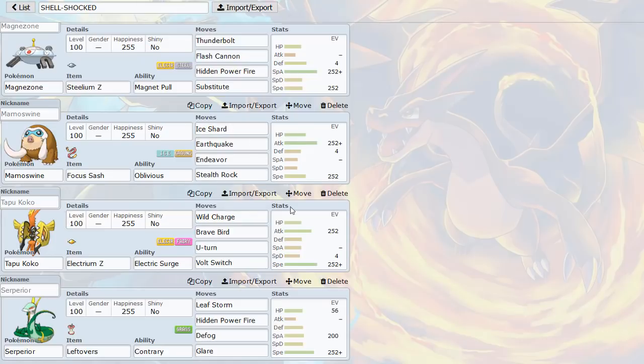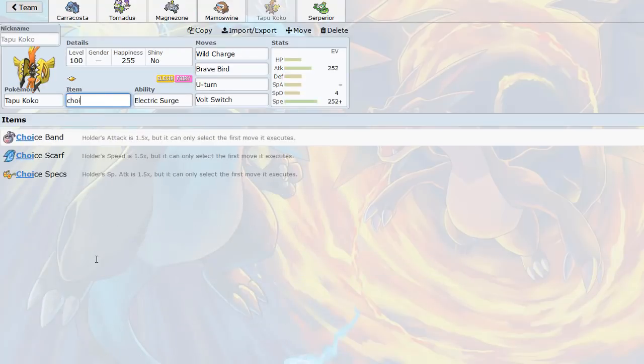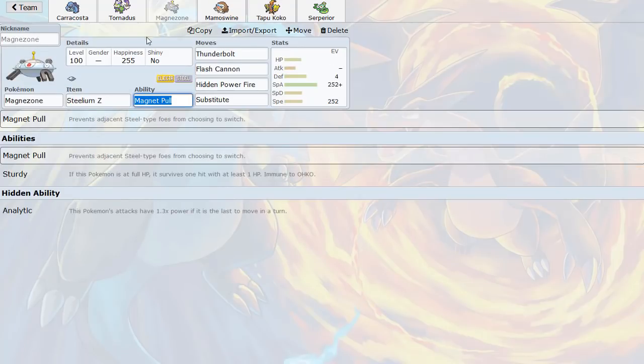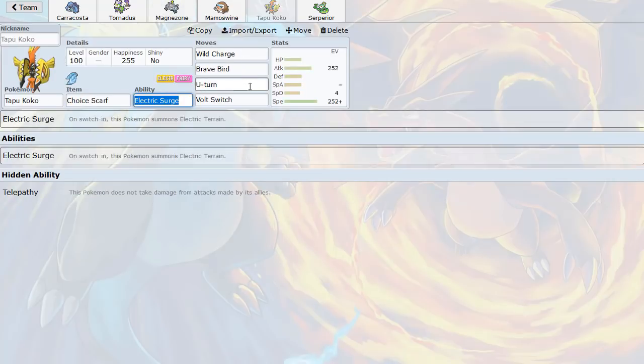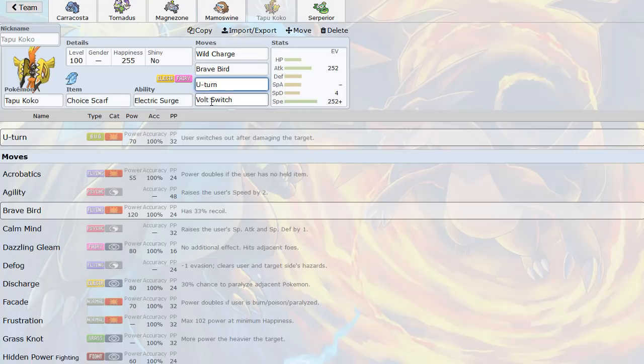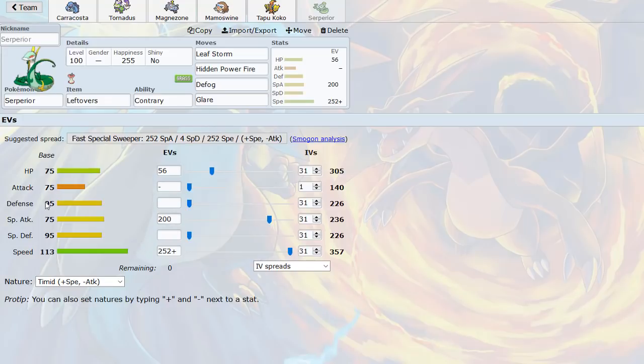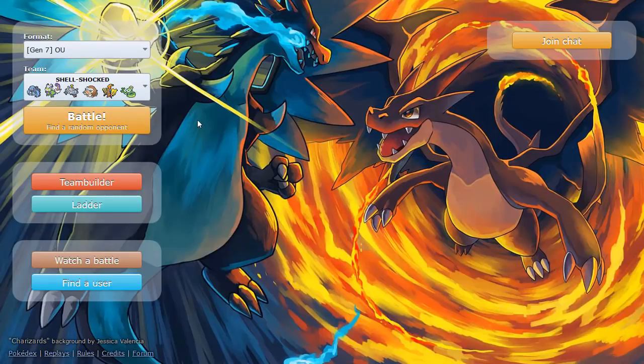The next three Pokemon are Mamoswine, Tapu Koko, and Serperior. I needed rocks and a ground type, so Mamoswine fits - Oblivious makes it immune to Taunt, Focus Sash lets us guarantee stealth rocks, and Endeavor lets us knock things down to one HP. I used Jolly nature since we're running Sash. Tapu Koko is Choice Scarf - I was experimenting with Z-move Koko but switched to Steelium Z Magnezone and Scarf Koko. Koko has Wild Charge, Brave Bird, U-turn, and Volt Switch. Serperior handles defog and works as a water sponge with Contrary.